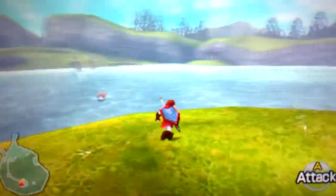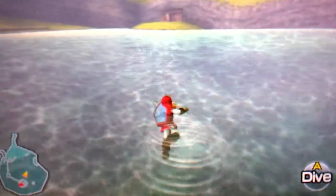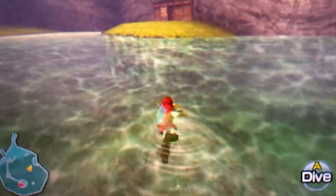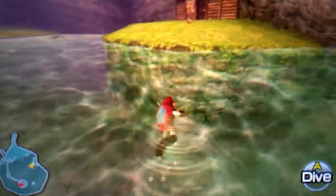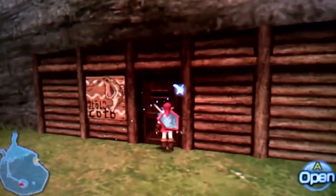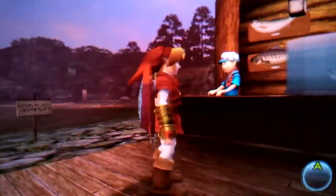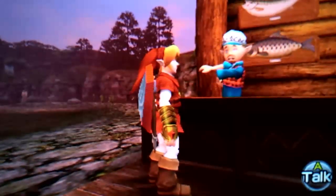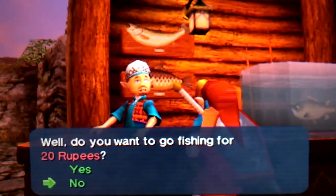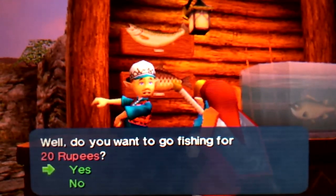Now we're in Lake Hylia and we're gonna visit the Fishing Pond. It's not really an easter egg but it's kind of a funny thing. What I'm gonna do is go to the Fishing Pond. If you guys remember during the let's play, I visited this place when I was Child Link. If you recall, this guy didn't have this hat on his head — he didn't have this cap. I guess that if you talk to him for the first time when you are Adult Link, he would tell you not to ask about this new kind of look.